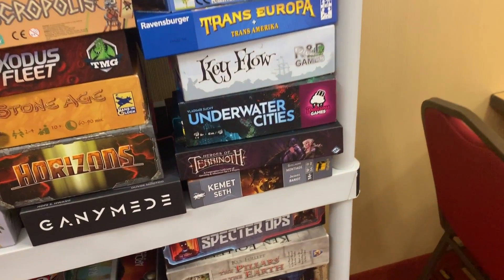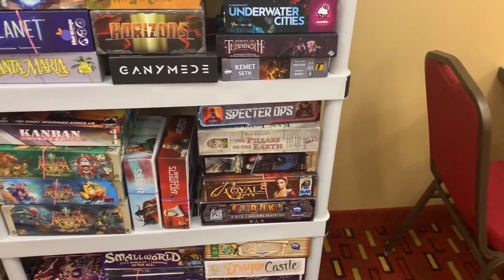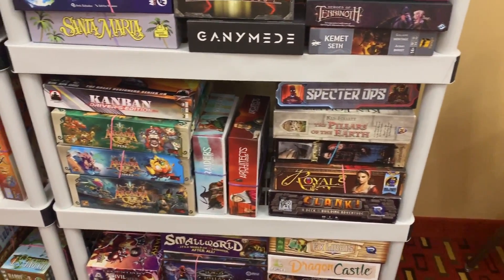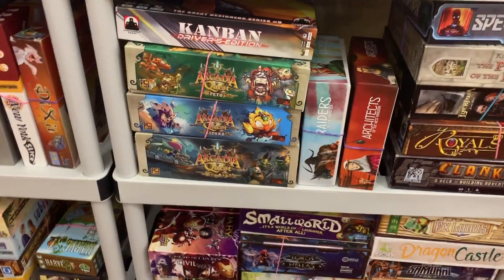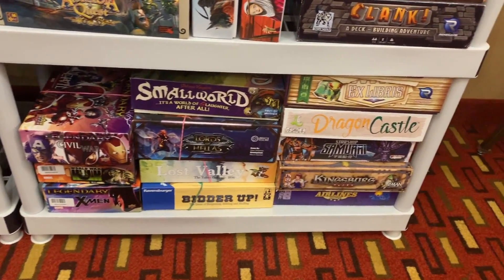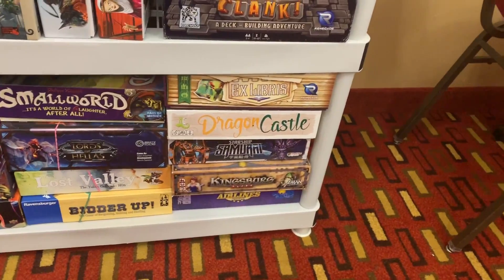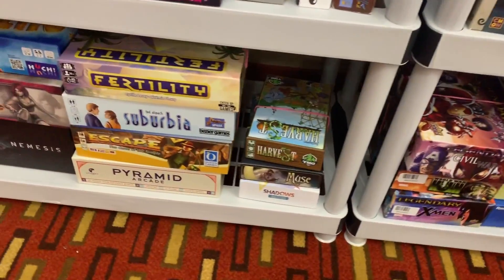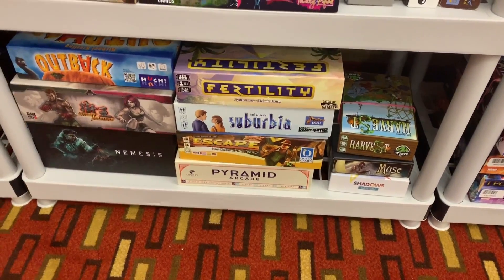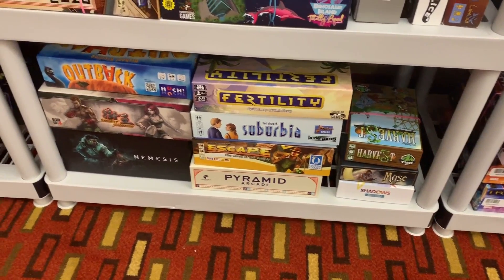There's Underwater Cities — that's one that's guaranteed to be played the whole time we're here, I'm sure. Architects of the West Kingdom, that will probably be played. That's a lot of boxes for Arcadia Quest. Down here, Lords of Hellas — that will probably get played. Ex Libris. Moving along over here, you can see Fertility and Outback, and there's Nemesis.